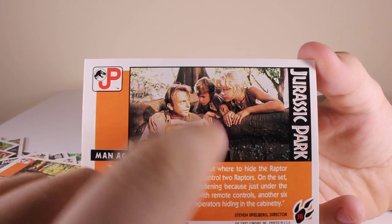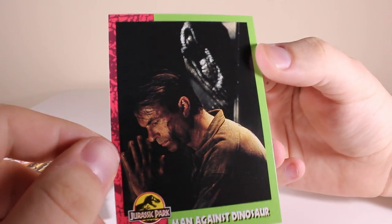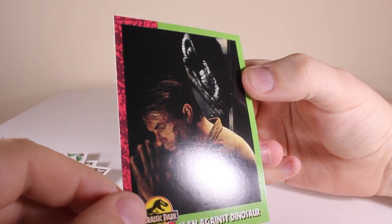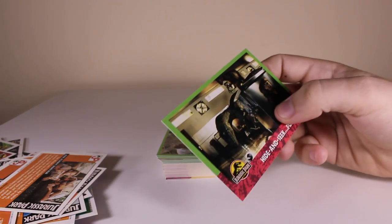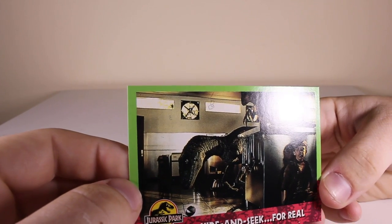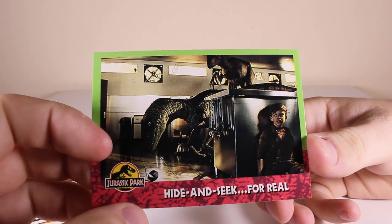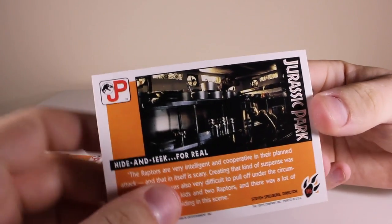Here's Alan Grant with a shotgun - 'Man Against Dinosaur' - very cool. We usually see this common picture, and that one isn't - so that's another variant I've never actually seen before. Next one we've got - 'Hide and Seek for Real' - we've seen a similar card in Series One of Tops but it's just another variant.